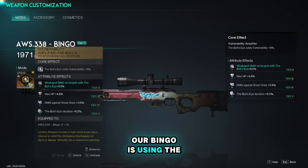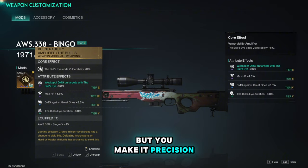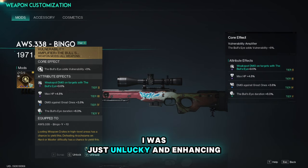Our bingo is using the vulnerability amplifier, which is a suffix mod. This was obtained from Manibus prime wars and sadly we cannot get it here, but you may get the precision type of the same mod and try to max that one out as an alternative. This one gives us 9.6 percent weak spot given that the enemy is marked, and we also have damage against great ones — I was just unlucky in enhancing this one.